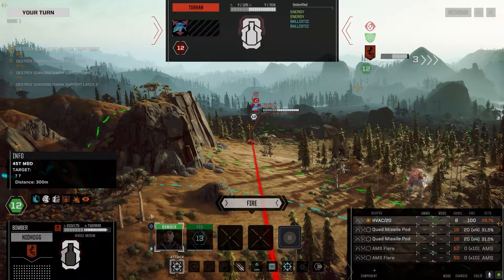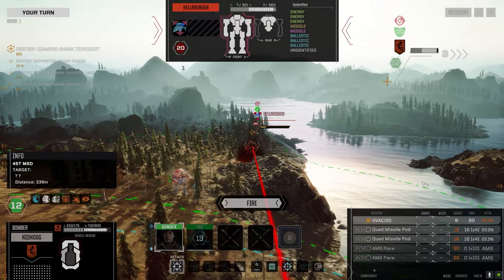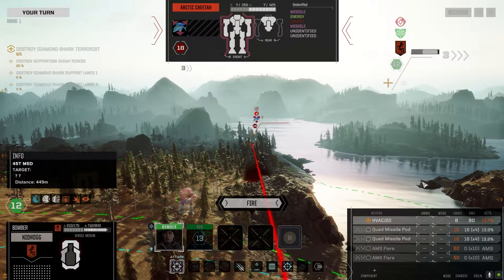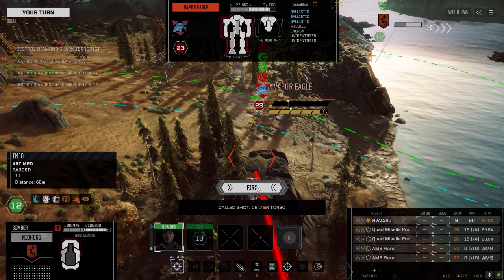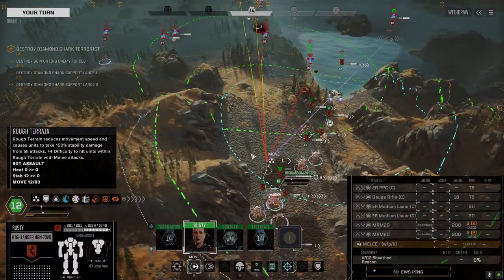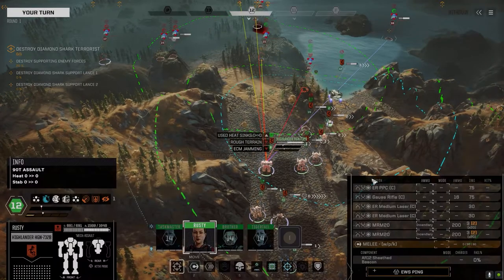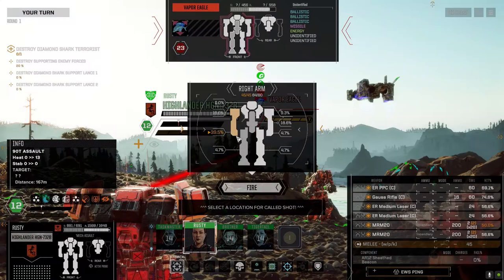I switched out the AC-20 for a Gauss rifle because this thing is so slow anyway — there's no point in putting close-range weapons on it unless I can get a big engine in it. So I've got medium to long range: an ER PPC, two ER mediums, the MRMs, and I have enough ability to sink all the heat on this thing. Rusty's actually not a bad pilot — she's got Gunnery 10. But the targeting systems are garbage on this thing, so I'm hoping that if she goes later in the turn, we can capitalize on instability to maximize our damage.